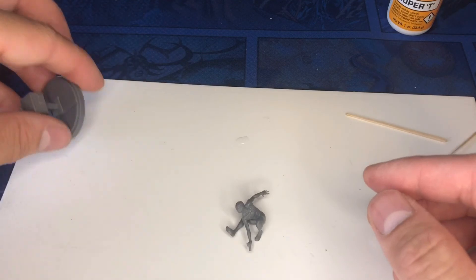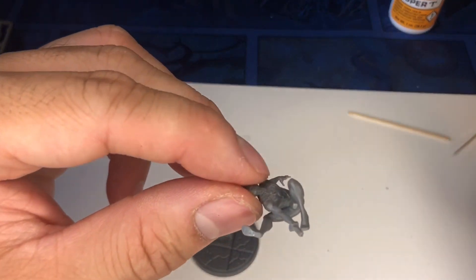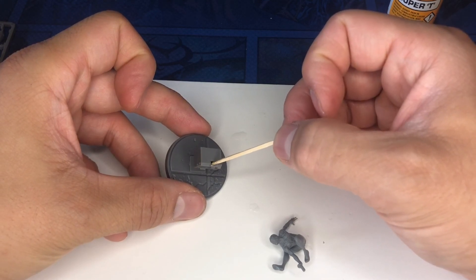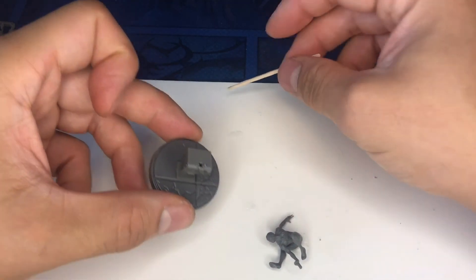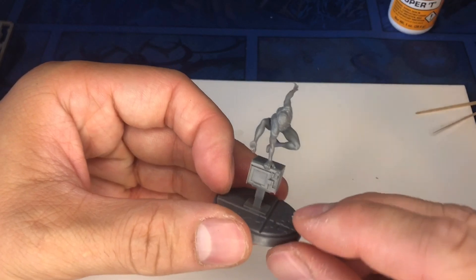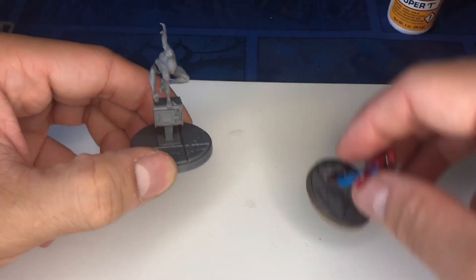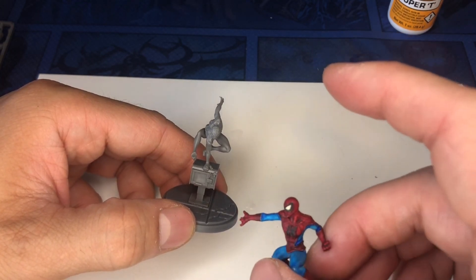That's not bad. I'm going to go ahead and glue him onto the next piece — the mailbox — and you can see there's actually a little hole for his hand to fit in, which is very convenient. I'm going to put glue around this ridge where it's going to slot in, then just drop him in. It's nice — the tips of his fingers are on there. And we have a Miles Morales Spider-Man! I like him — very nice. You can see him next to our other Spider-Man here.